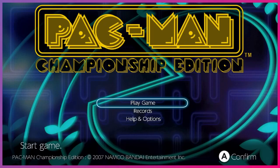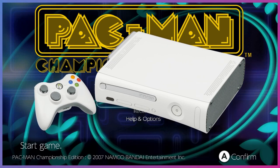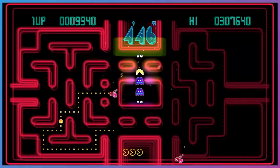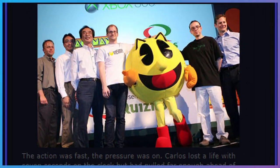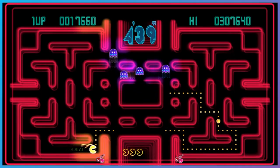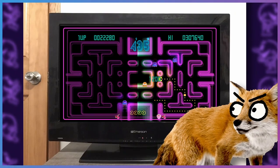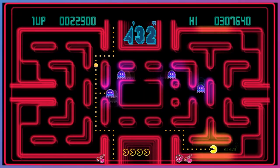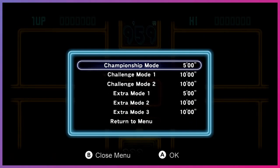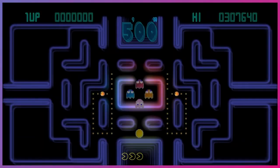First up was the original Pac-Man Championship Edition, released in 2007 on the Xbox 360. To say this game was popular is a massive understatement, as Microsoft and Namco put a lot of money up to show this isn't your grandfather's Pac-Man game, taking advantage of the new format — widescreen HD television. Remember when 720p was considered HD? There are some notable elements to pay attention to for the first entry. There are six maps in total, with Championship being the main mode and one music track playing throughout all of them.